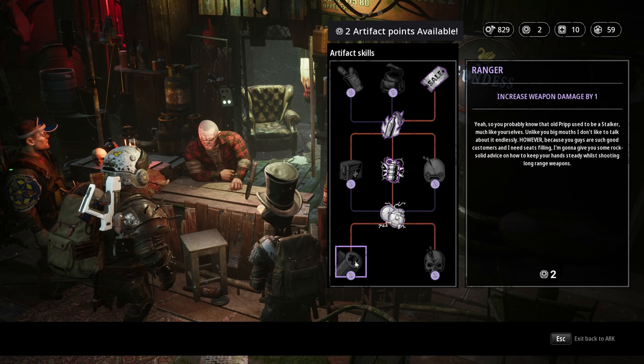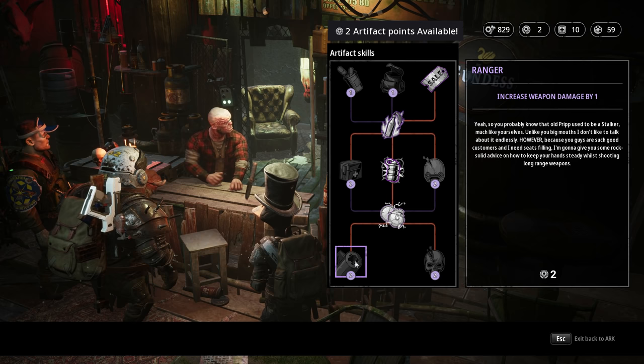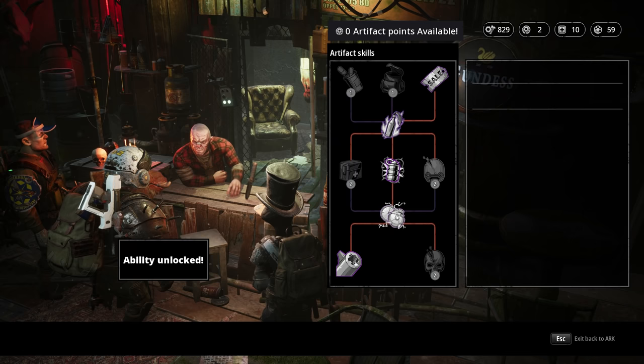Here we can now unlock the Ranger upgrade — a 1 point damage increase to every single weapon that we have or will have in the future, and the boost extends to critical damage as well. Very, very powerful, and I recommend grabbing this upgrade as quickly as possible.